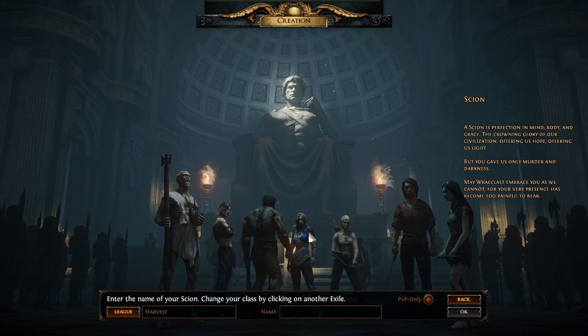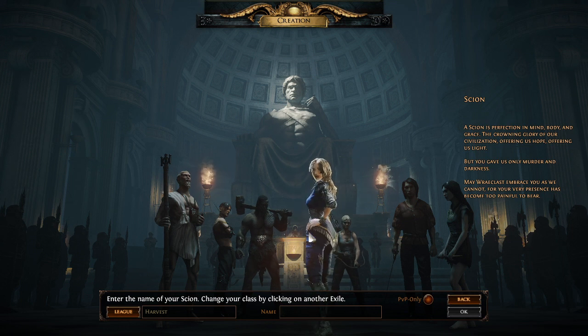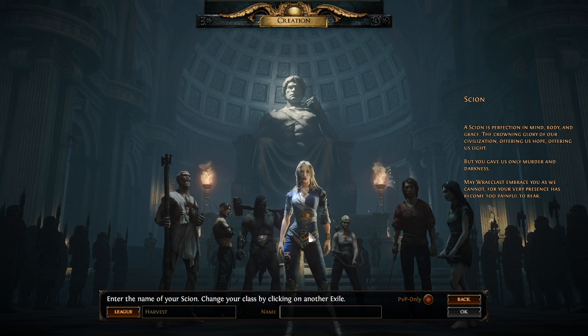Next we have the Scion. The Scion is the Jack of All Trades, Master of None. Her ascension basically takes bits from every other ascension. However, you cannot unlock her until you have gone through Act 3, because she's locked up in prison. She's not a class that's very friendly to beginners because of where she starts out in the passive tree. The passive tree — I don't want you to be spooked by it, but it is quite massive. It's not really that complicated to maneuver through once you've gone through it, and I'll discuss it later in the video in more detail.